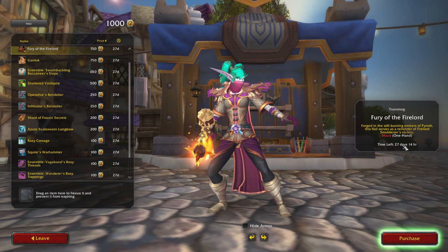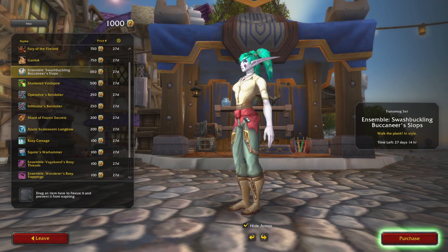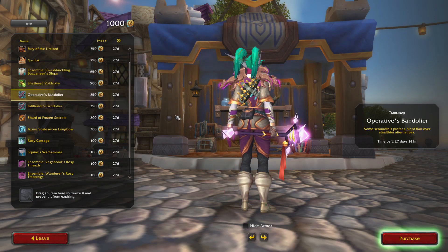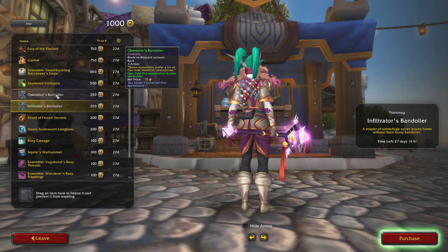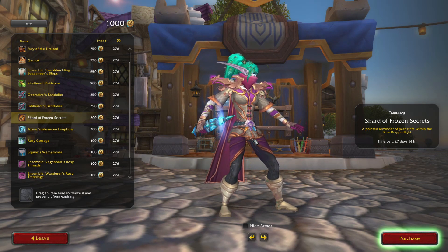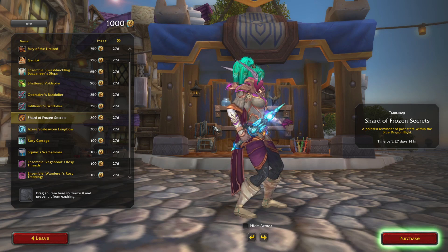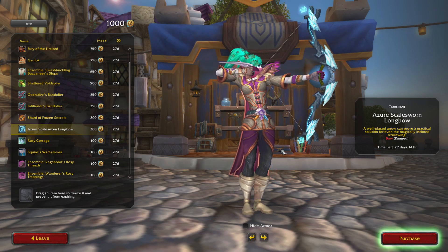There is a time limit on how long those items are available. There's a little mini pet — kind of plain but I could see the appeal. There are ensembles, the staff we looked at, and a back piece. The Operative's Bandolier and Infiltrator's Bandolier are the same thing, just recolors of each other, and they're pretty cool — I like that it's not a cape. From what I saw there might actually be quite a few capes as well. There's a dagger which I'm pretty sure there's already one like it in the game.